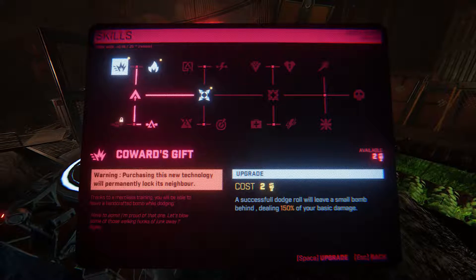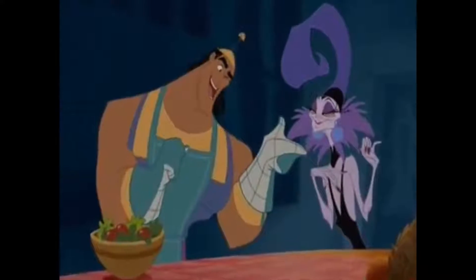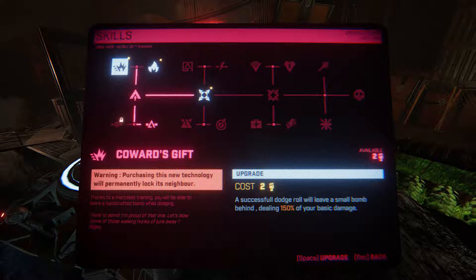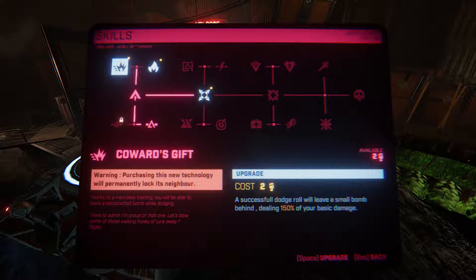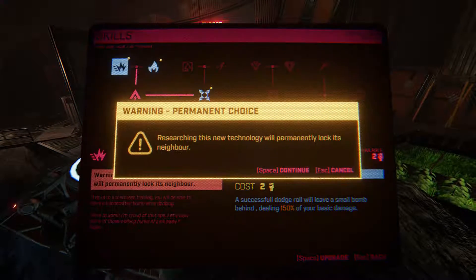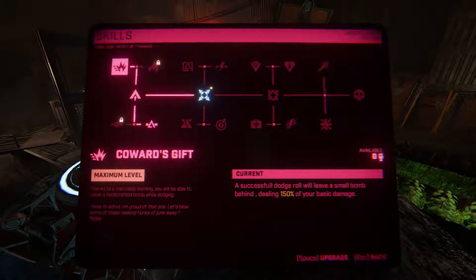I'm not a coward, that's just what it's called. A successful dodge roll will leave a small bomb behind, dealing 150% of your basic damage. There's a lot of dodging involved, so let's grab that — it'll lock us out of the other, but that's fine.